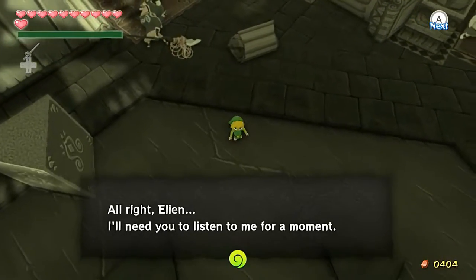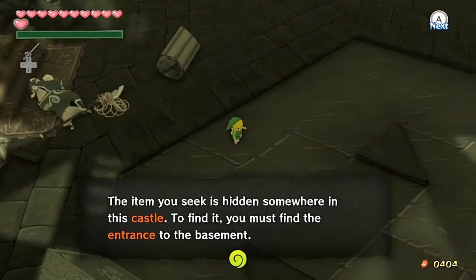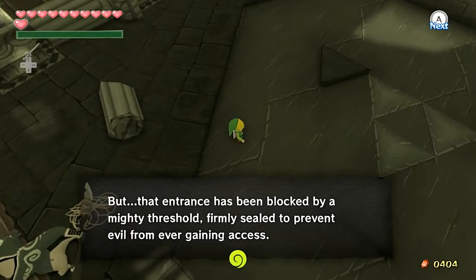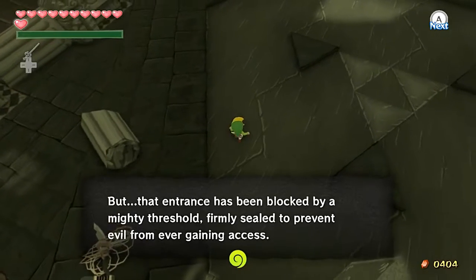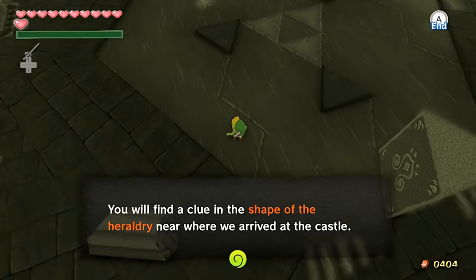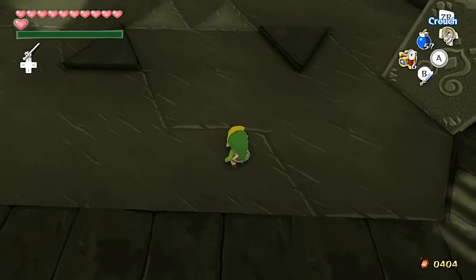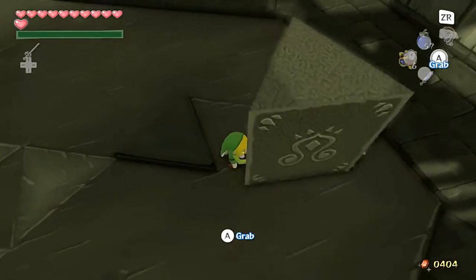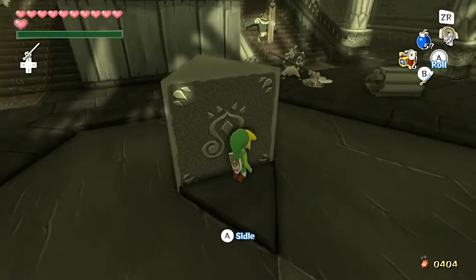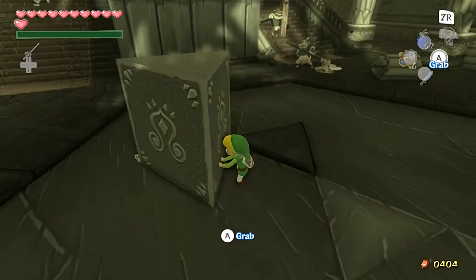'Elian, I need you to listen to me for a moment. The item you're seeking is hidden somewhere in this castle. To find it, you must find the entrance to the basement, but that entrance has been blocked — firmly sealed to prevent evil from ever getting access. You'll find a clue in the shape of the heraldry near where we arrived at the castle.' What's heraldry? Anyway, I accidentally pulled it — I meant to pull it twice. Now we're gonna have to do it a different way because I'm just an idiot.